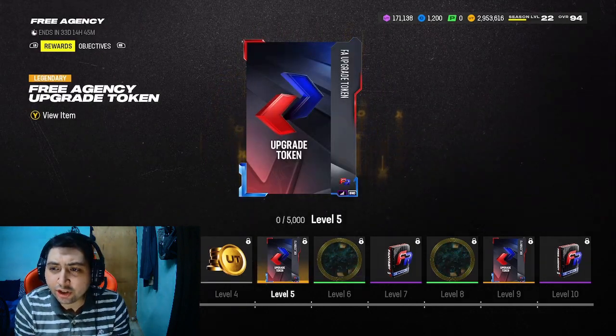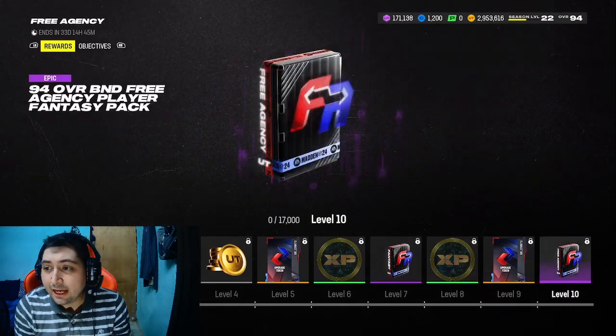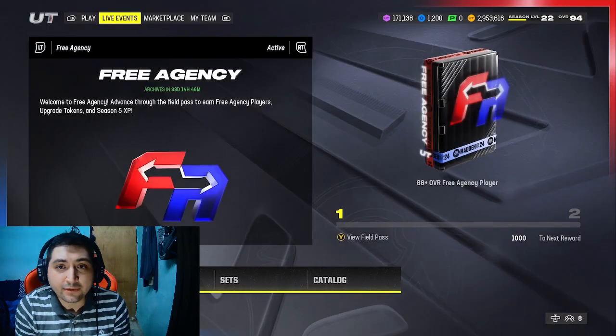After you do all the challenges, you're going to notice that you need to get to level 9 of the battle pass to get your last upgrade token, and get to level 10 to get yourself a free 94 overall Free Agency card.